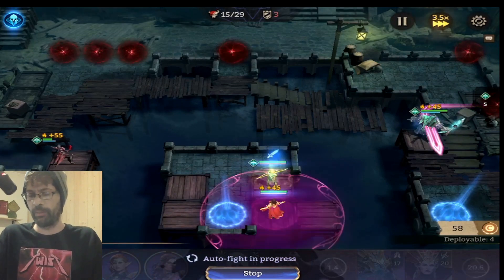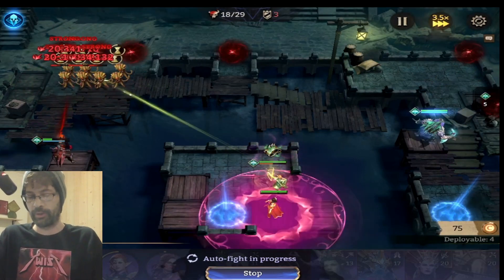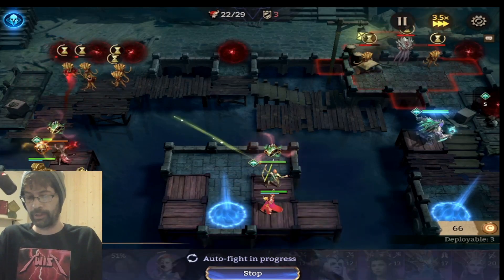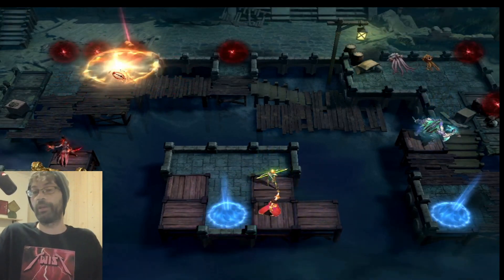Now you see I start despawning heroes because I don't really need them. Once Zealotu's dead, there's no reason to have a bunch of heroes in the middle. You see Tariel — I pop her alt and she's just helping out with Nyx over there. We got Razak handling business, and biggity bang, that's it. That's how I did it.